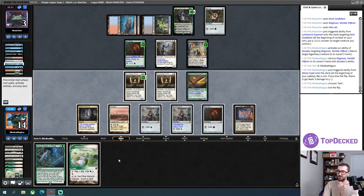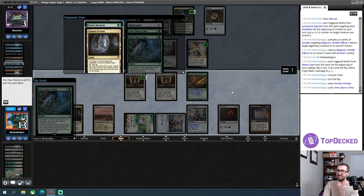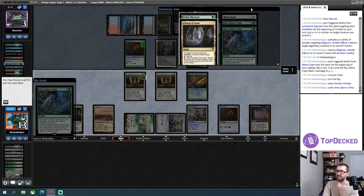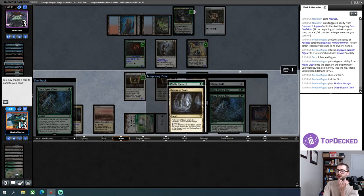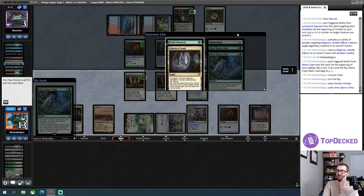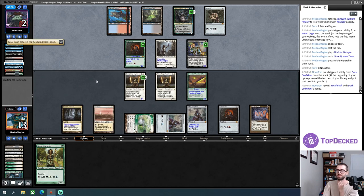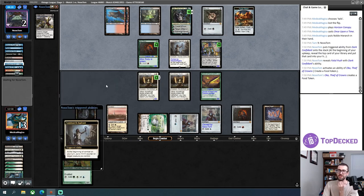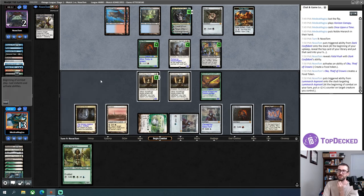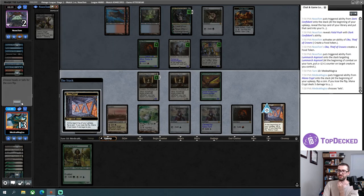I'll do the Karakas bounce on Ragavan again. I just need to not die to my own Mana Crypt. Noble Hierarch next turn lets me attack with a 4/5 — my opponent will have to put an Aspirant counter on Mox Ruby or block with multiple bodies. Bob triggers — Fatal Push. That is extremely good here. My opponent is going for food; the Aspirant counter goes on Aspirant itself. I feel like at some point my opponent needs to attack, but my mana is awkward. I'll go two mana for Thalia before anything else.